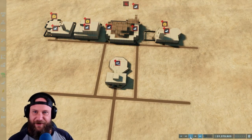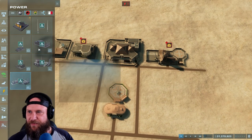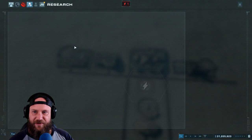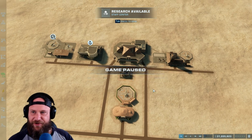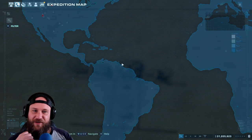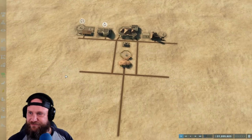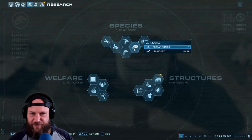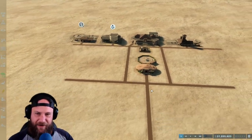I needed to build some generators because I haven't unlocked anything else yet, so I just shoved them there. I wanted to build power lines but I couldn't do that yet, so I had to use the generator for a little bit. I kept forgetting how everything goes because I wanted to go dig up some dinosaurs already, but unfortunately not yet. I didn't have any scientists - nothing.